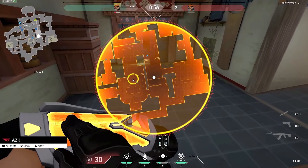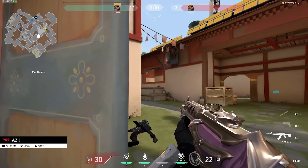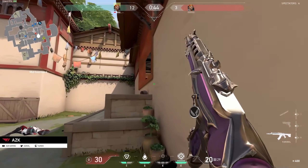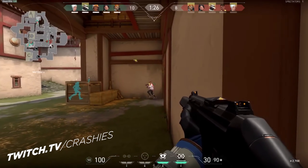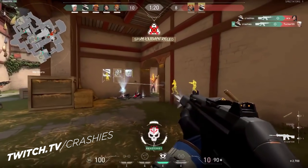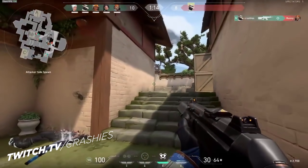A lot of beginner players walk around the world with no crosshair discipline — this isn't just a Valorant thing, it's in most FPS. Newer players will instinctively aim towards the floor because of the gun model on their screen. Aiming down gives them better vision of what's in front of them, but it also massively hampers their ability to react to anything. Have you ever played a tactical FPS where you walk around a corner and there's an enemy waiting for you who seems to instantly delete you before you can even react? The reason that happens is because the enemy is set up for the fight before it happens and you are not. How they do this is with trained crosshair placement.